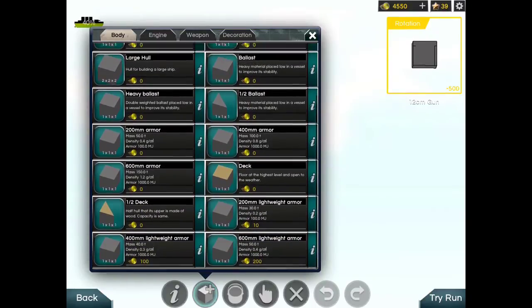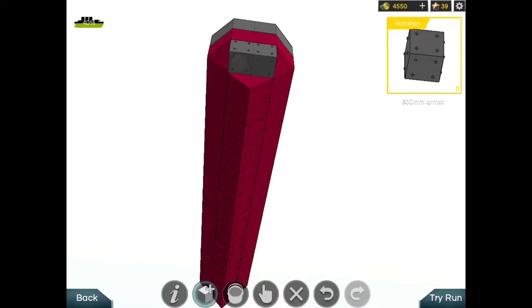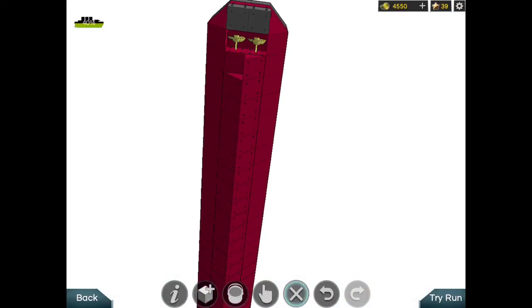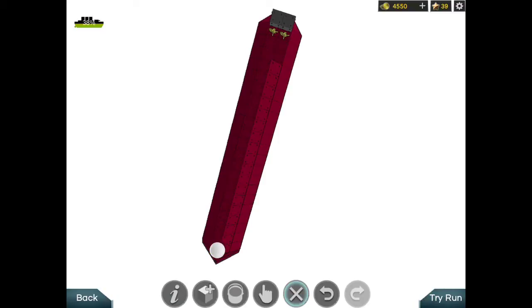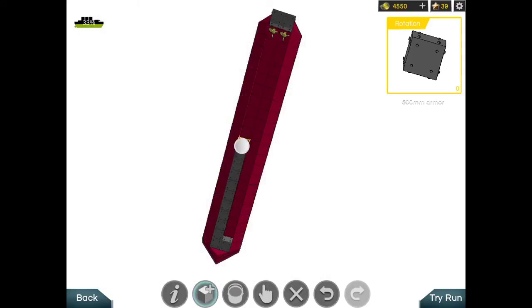Let's try to increase the speed of this thing. It's so laggy — should be 88 knots. These are blasts, right? Yes, blasts. Let's leave these. Unless you didn't know, blasts have the same density as 600mm armor.